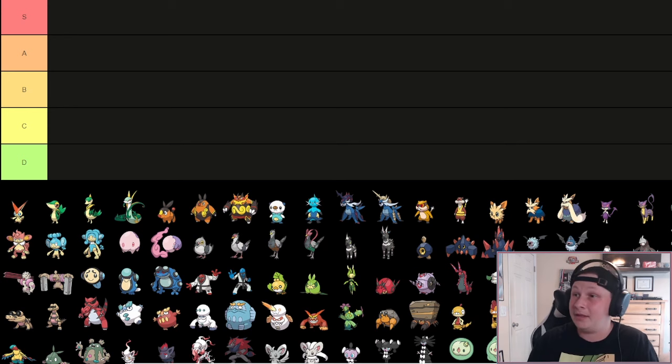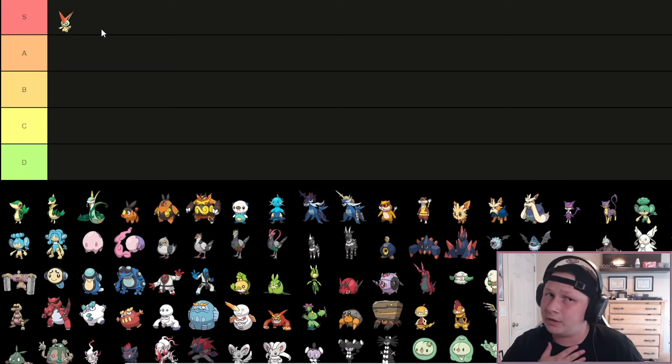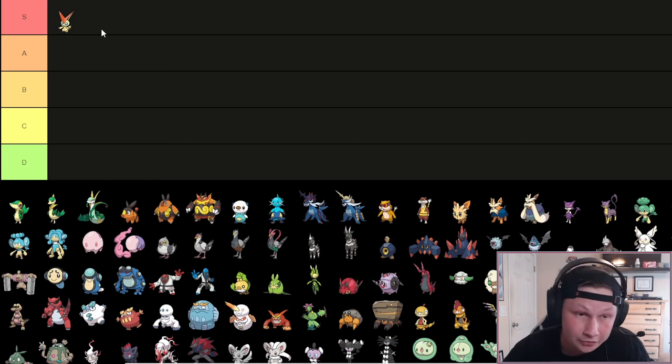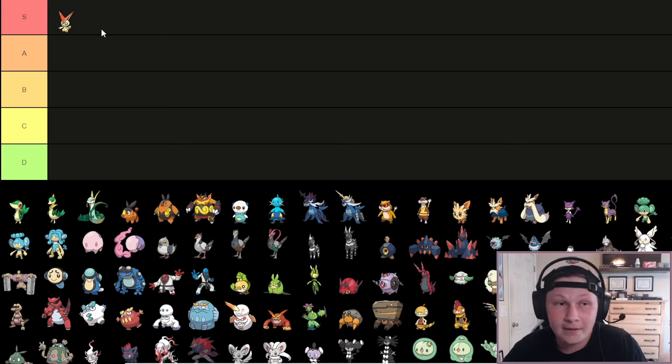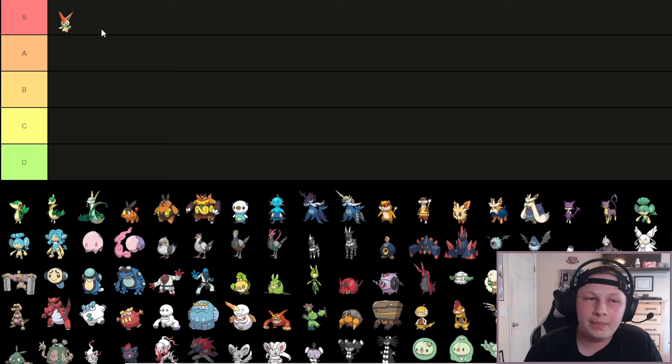I'm putting Victini in S tier. Now this might be a hot take - I know a lot of people really don't like Victini, but it's one of my favorite Pokemon to use. It is actually my all-time kill leader, over 100 kills all time. I've drafted it a ton in Generation 7, 8, and once in a Gen 9 Addex league. Absolutely phenomenal Pokemon. It's very versatile, really just in an offensive sense of the word.